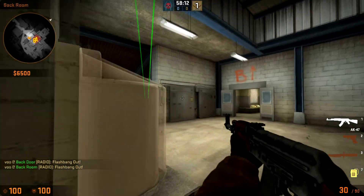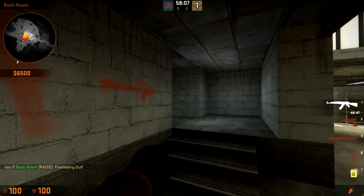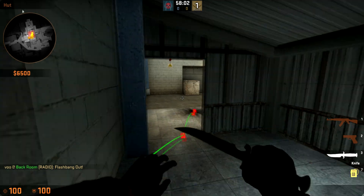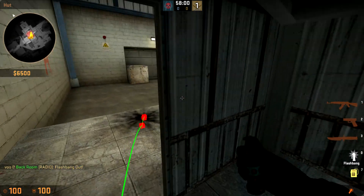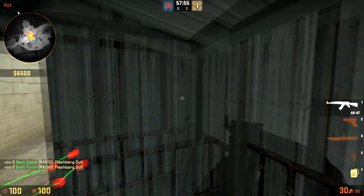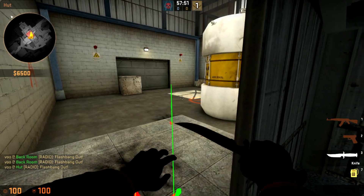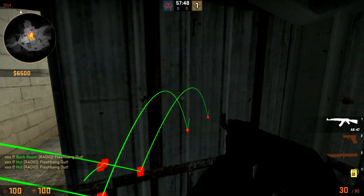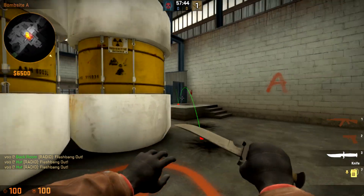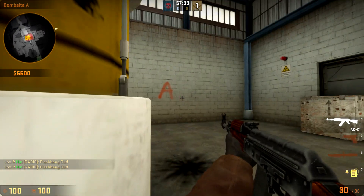Player number three would be the guy playing Hutt. He'd have two flashes. He'd first throw this one — aim a little bit down from this line, run forward and throw — and it will bounce right there, and you can run around the corner with it. Then he'd come up, throw a flash out off of there, and the goal is that this one is going to land right behind here and blind anybody playing here that was initially blinded. It's going to double blind them, because they're going to fall back and get blinded by that.